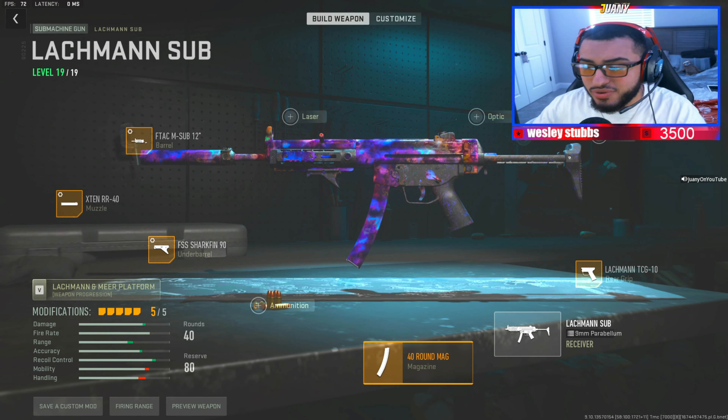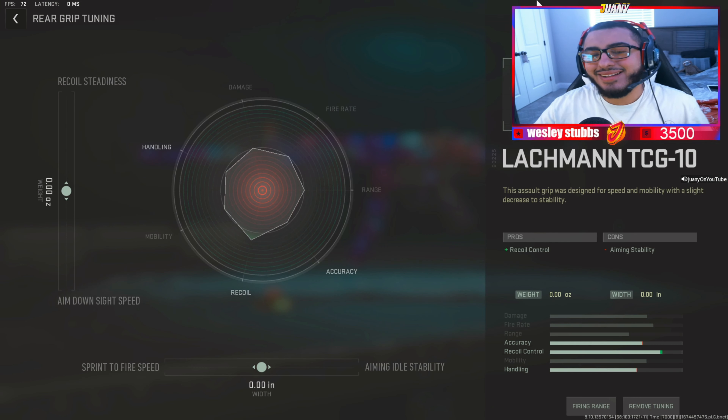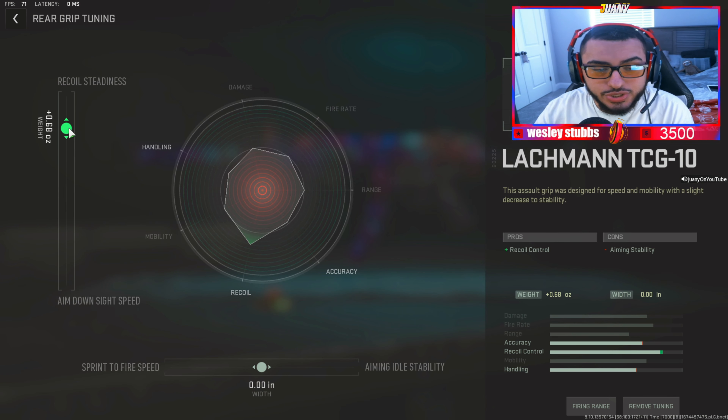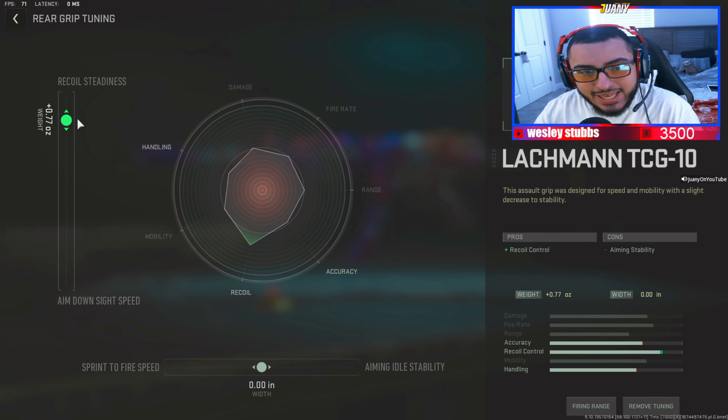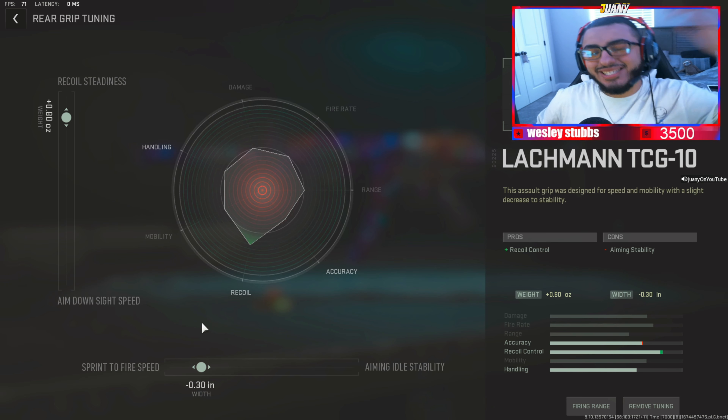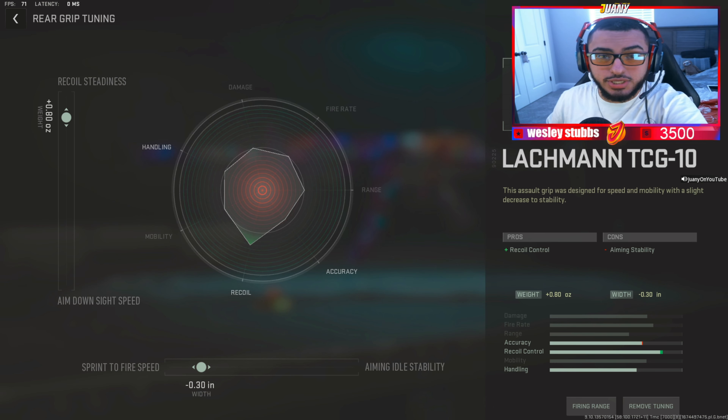We cannot tune the 40-round mag. We're going to be tuning our Lockman TCG-10 Grip. This was made for recoil control issues. Put that recoil steadiness up to 0.80, and make sure we put our sprint-to-fire time speed to 30. Alright, let's take this gun to the firing range and see what the tunes can do.